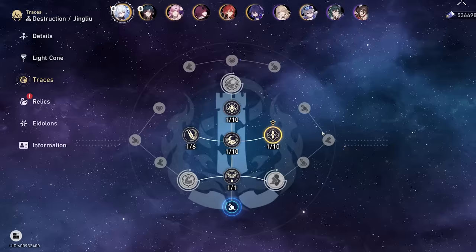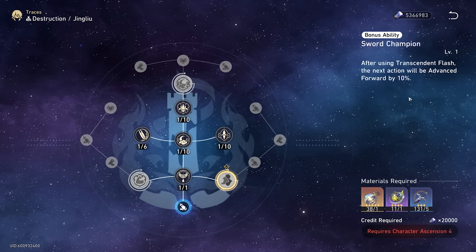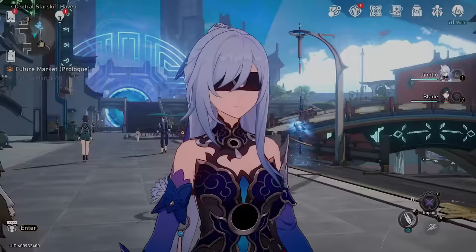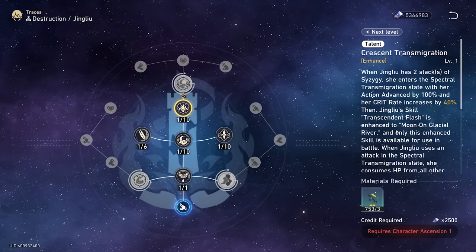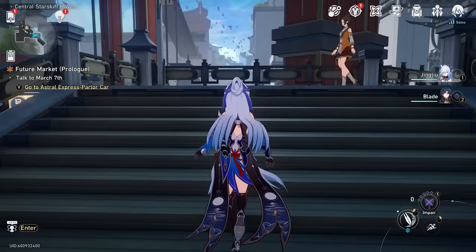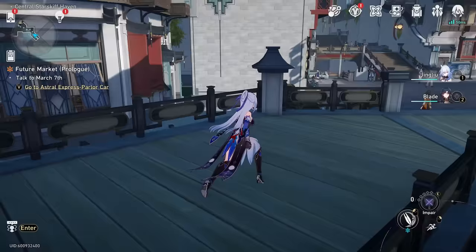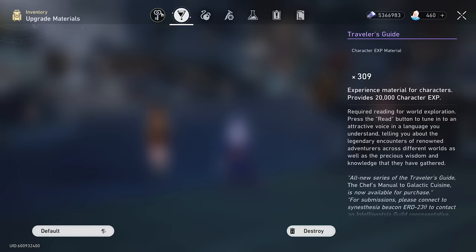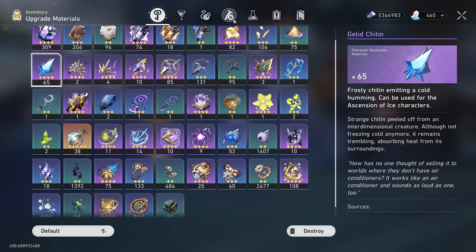There are a couple of other bonus abilities that help advance her action forward, increase her ultimate damage, and increase her elemental resistance — all nice little buffs. Overall, great character, great kit, pretty simple to understand. It's just about stacking up as many Syzygy stacks as possible onto her. And we're done with our kit review. Now it's time to actually build our Jing Liu. I did pre-prepare all the materials needed to completely max her out.